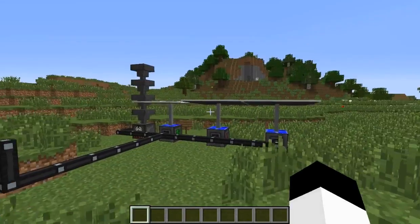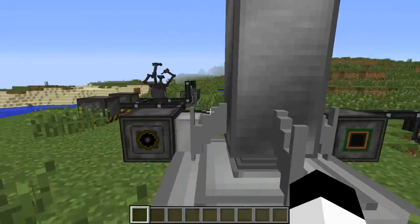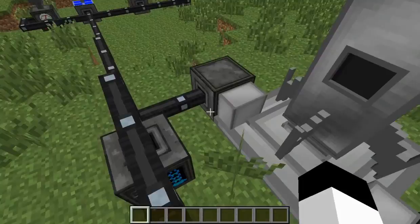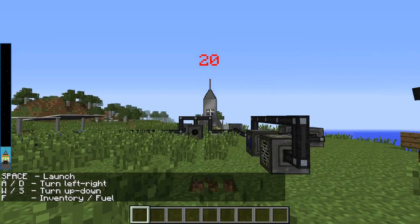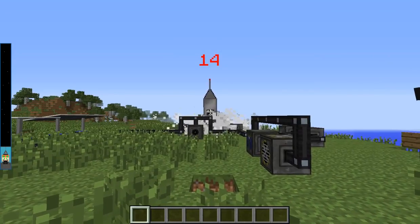So basically, that's all the basic stuff that you need on Earth in order to get started. For all the crafting recipes for stuff you'll need — like for the rockets and stuff like that — I'll leave a link below for the Galacticraft Wikipedia, and that'll basically tell you what you need to craft all the different machines. And there's a couple more things I need to show you guys on the moon for when you actually get there.